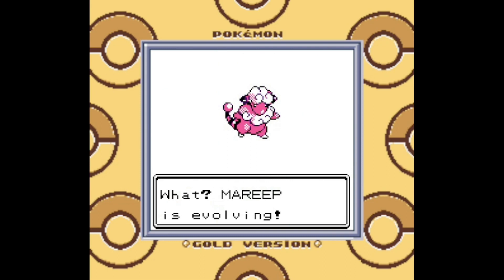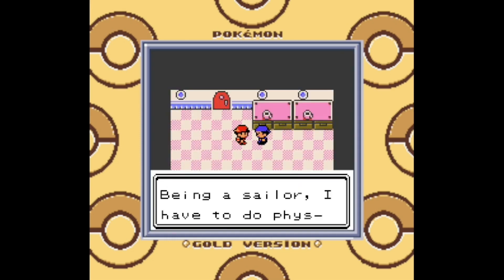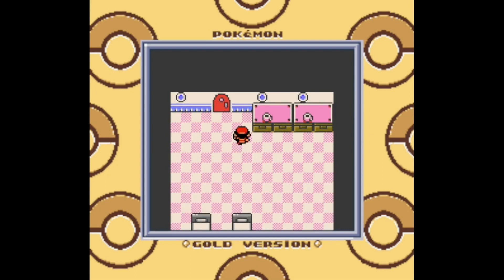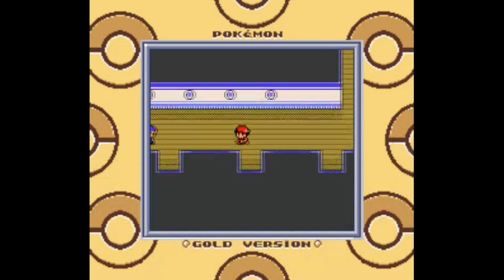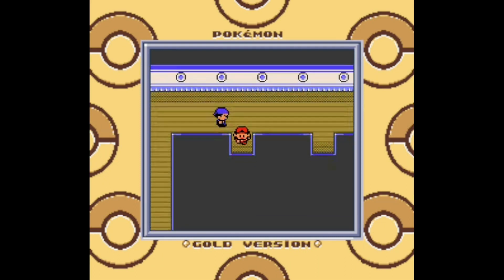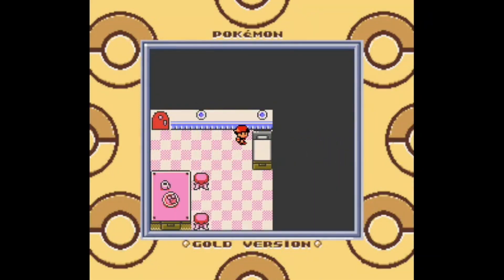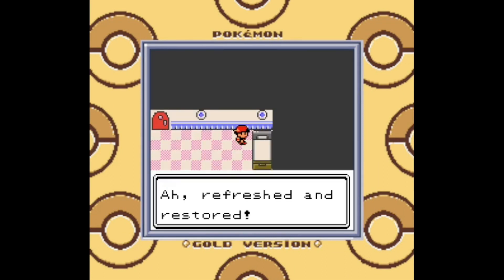The EXP Share makes leveling a lot easier than it was in Gen 1, but it's still rather painful if you want to level up a lot of Pokemon at once for the purpose of filling out your Pokedex. It's still a really awful affair, and I haven't even gotten to the breeding or the friendship evolutions — those are gonna take some time too. But if you want to complete a Pokedex, you're gonna be spending a lot of time on stuff like this.